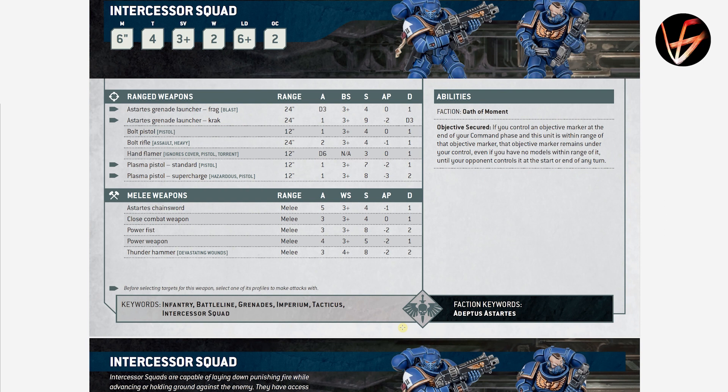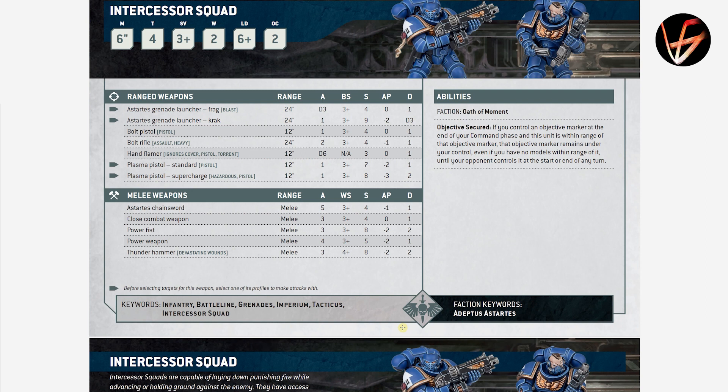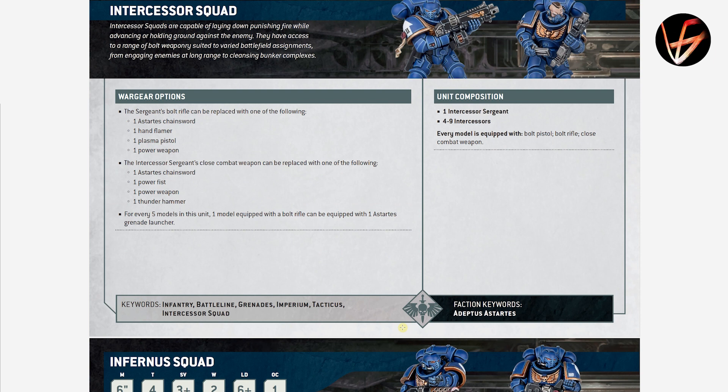Intercessors are very similar — 3+ save, 2 wounds, T4. They have Objective Secured rules: if you control an objective marker at the end of your combat phase, it remains under your control — Sticky Objectives. They have bolt rifles which are Assault and Heavy, Strength 4, AP 1, Damage 1. The Astartes Chainsword can be given to the Sergeant, which is why it has 5 attacks, implying the Sergeant has one extra attack.